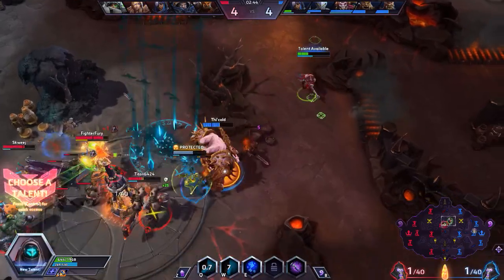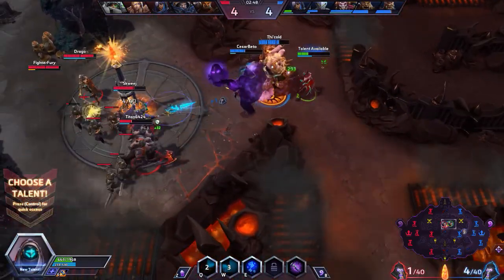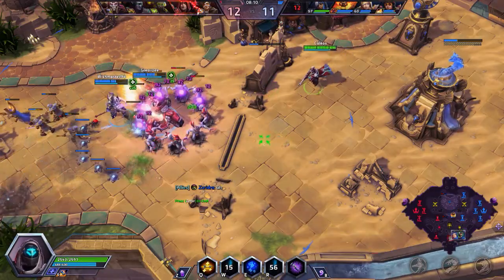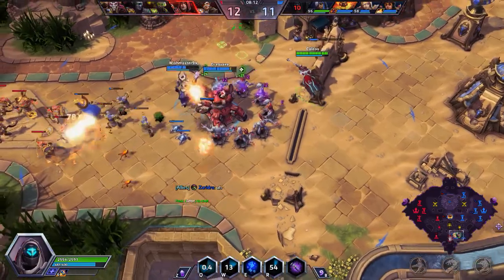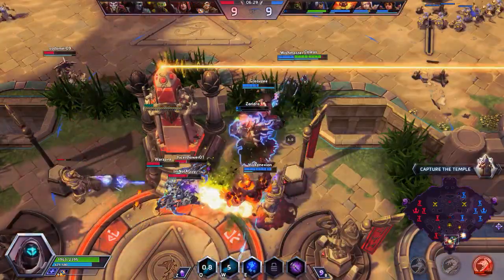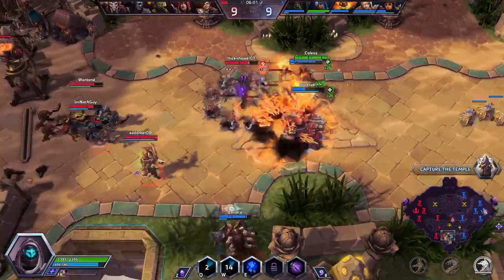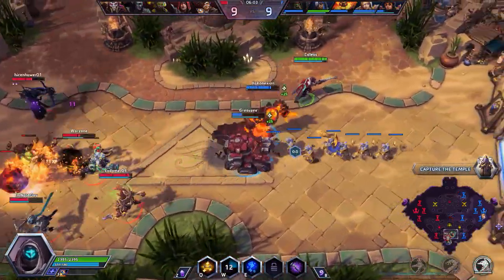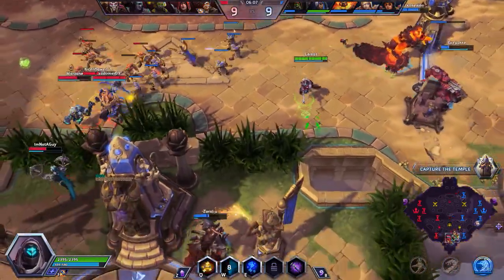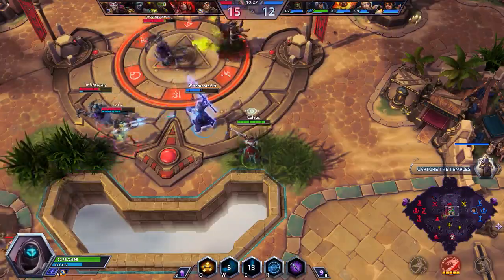Now that we've covered the talents, the real trick to playing Ana is placement. You need to strategically place yourself in fights where you can best hit your allies. The worst thing about Ana is she can only hit one hero at a time and her Healing Dart hits the first target. If you are trying to heal an ally that is behind another ally, you need to move or else you will heal the ally in front of them. This applies to Healing Dart, not Biotic Grenade.